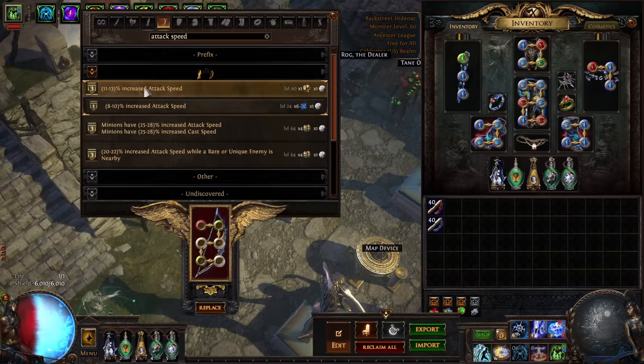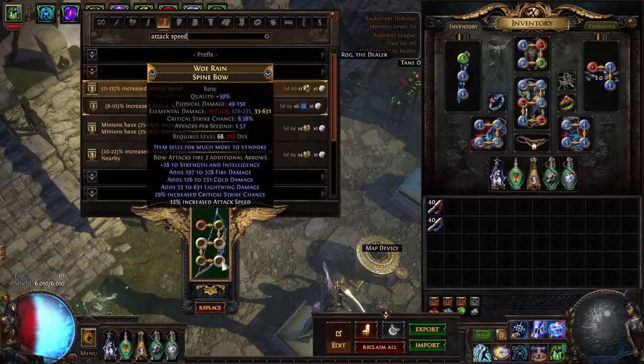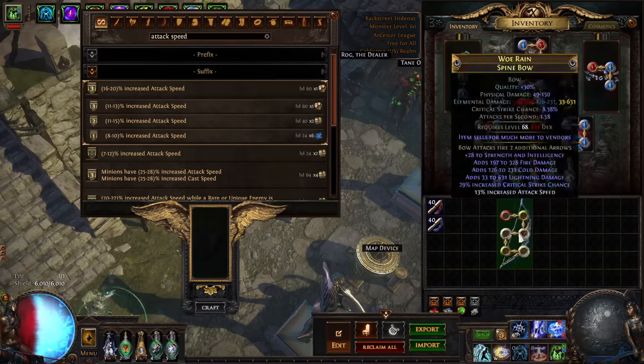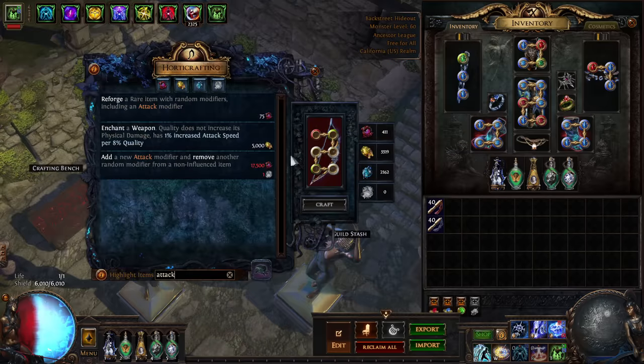Now we put on attack speed — we want to get the attack speed up. You have to hit this a few times and waste a few Exalts until it gets to 13. We're not quite done — we need to change the quality, because we don't care about physical damage, so we don't want the quality affecting our phys damage. We want to enchant for even more attack speed.